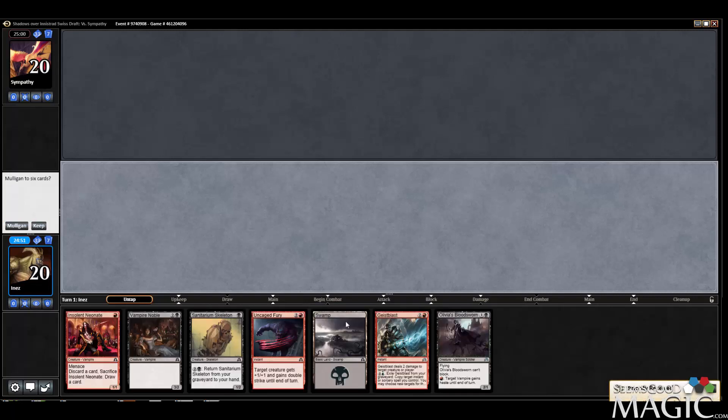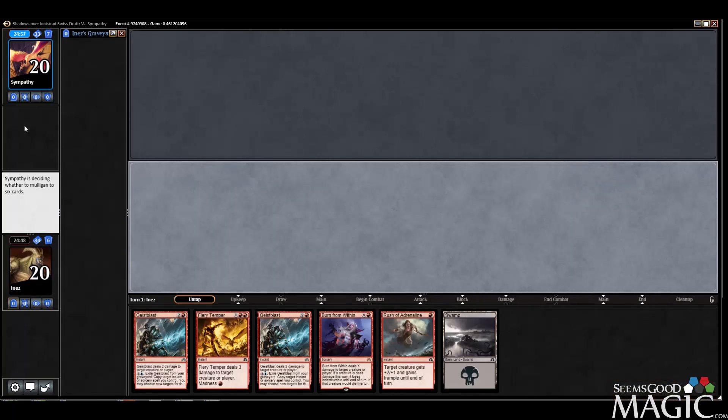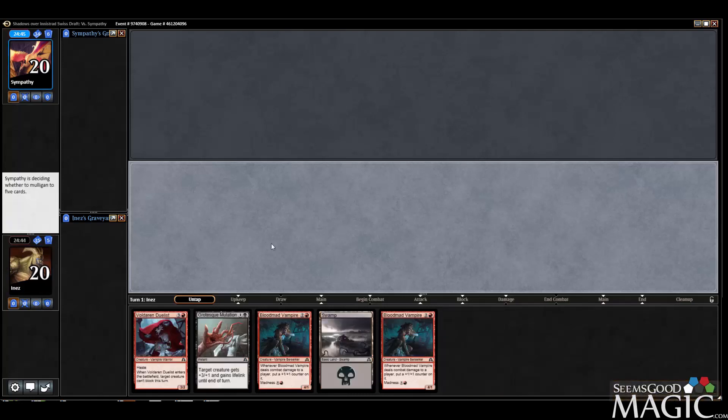Round two, I'm going to play first again. I don't like the one-lander. Still don't like the one-lander. I like this one-lander even less. Well, our opponent also mulligans, but we've got to go to five.